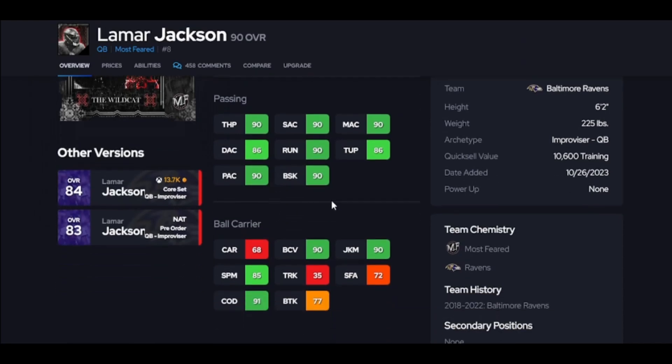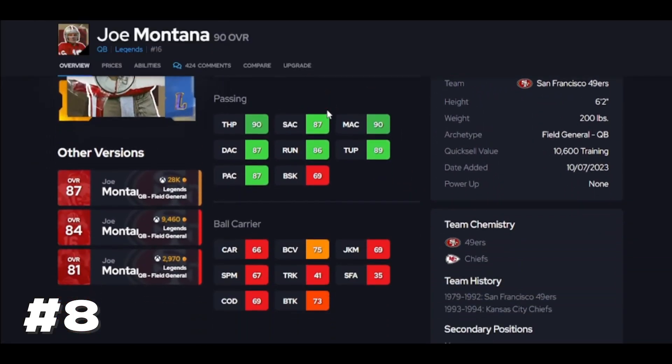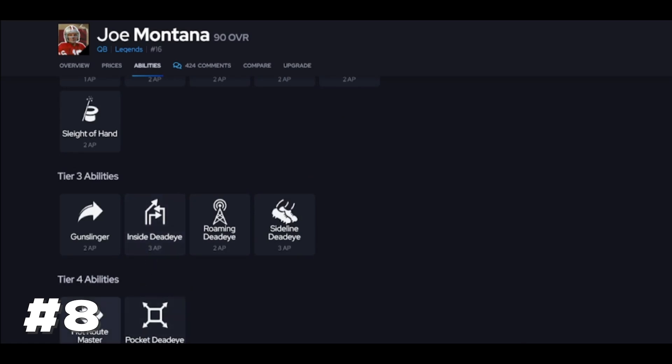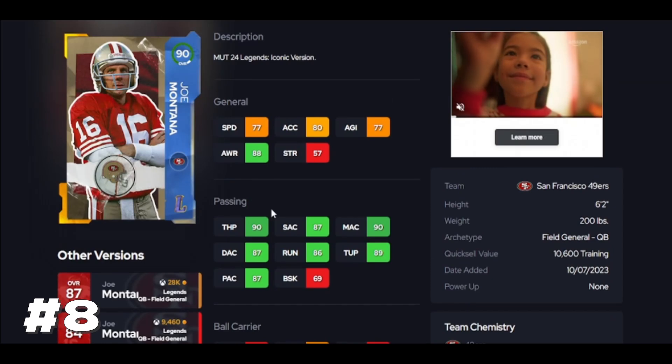The only reason I got Joe above Lamar is because Hot Route Master — setting up those wide receivers is huge, especially running backs and tight ends. You can really set up your own offense, put them in routes you want, and that's a game changer. That's why I got him above Lamar. Now if you're not going to use Hot Route Master, I like Lamar better because his release is better and his athleticism is a night-and-day difference compared to Joe.